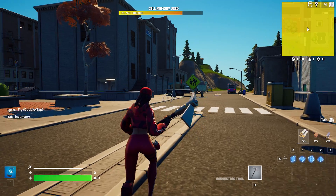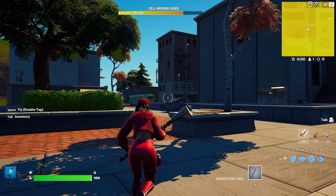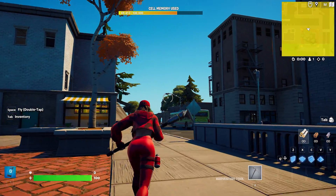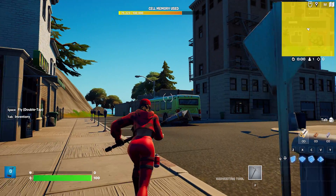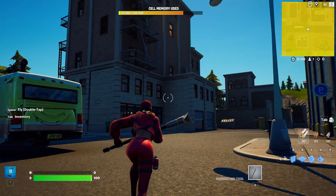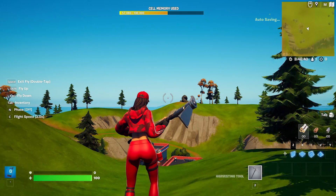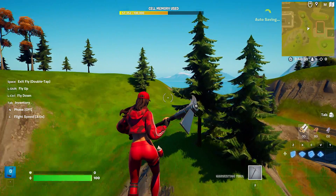Feel free to test them out as you take a tour of this island. Not bad, but a little slow. Too bad you can't just fly around — oh wait, you can! On the left, you'll see hotkeys. Go ahead and turn on flight mode and give it a go. You can even increase your speed. Fun, right?